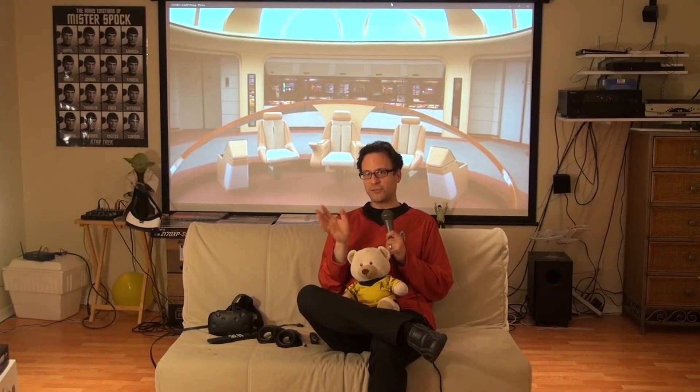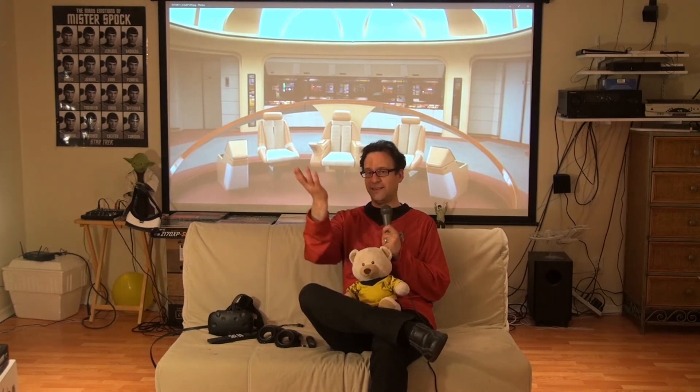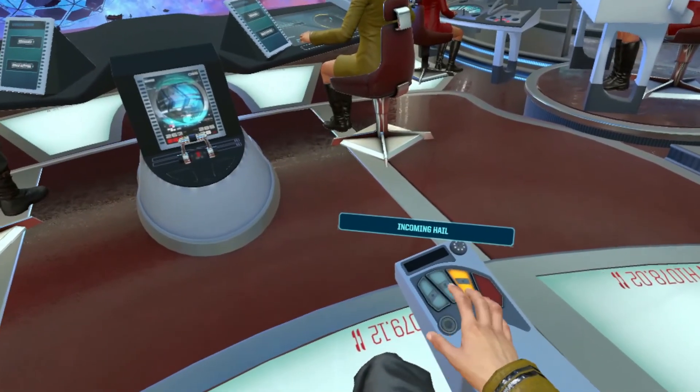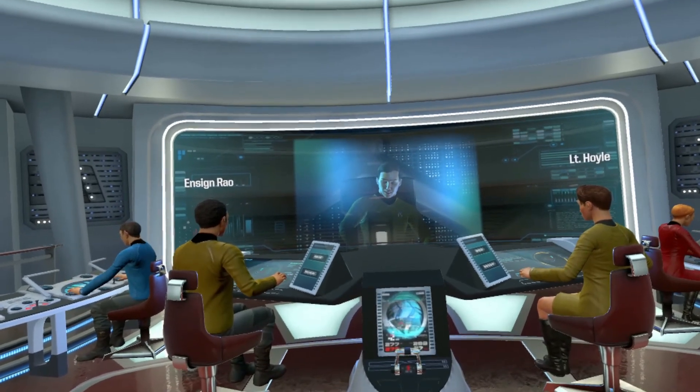I know there are a lot of Star Trek Bridge Crew reviews out there, so what I decided to do was share some tips so you'll be better captains, better helmsmen, better tactical ops officers, and of course better engineers — and hopefully you won't end up like a red shirt like myself. So what the heck is Star Trek Bridge Crew? It's a mission-based simulator. You are on the bridge of the USS Aegis, a Federation starship in the current Star Trek universe — the modern movies where Chris Pine is the captain. As the name suggests, you're literally on the bridge in virtual reality, sitting down at the stations. This is like the fantasy of the majority of Star Trek geeks out there.